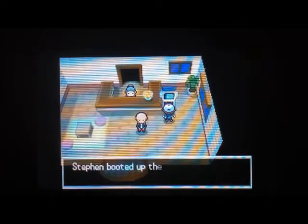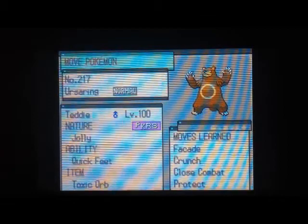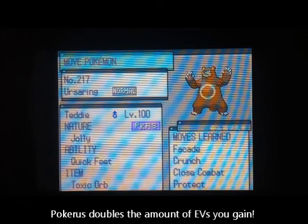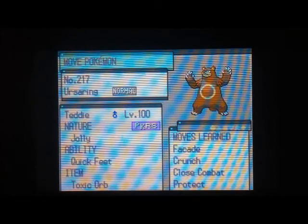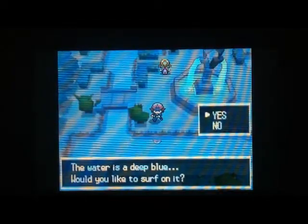The second important thing for EV training, to make it go relatively quickly and smoothly, is the Pokérus status. Pokérus are tiny microscopic organisms that cause your Pokemon to grow better — they basically give you double the amount of EVs. So normally if you KO a Basculin, it gives you two speed EVs; if you have Pokérus, it gives you four. For every four EVs you get, you get one stat point. You can only have a maximum of 510 EVs on any Pokemon and only 252 on any one stat, giving you a change of 64 stat points in any one stat.